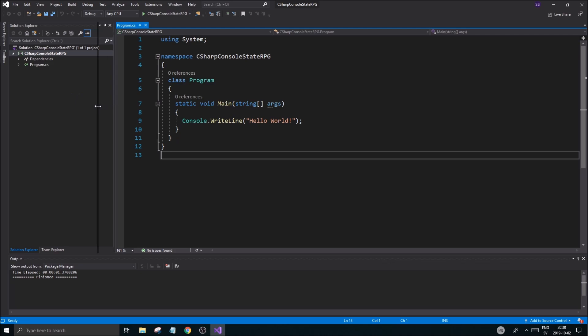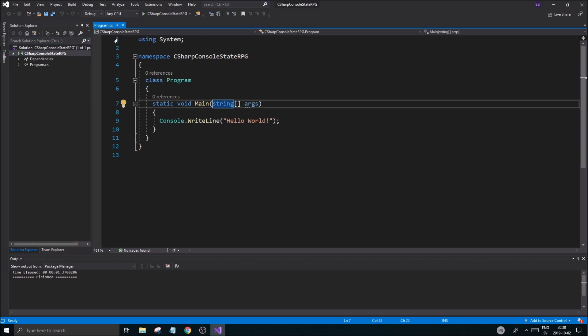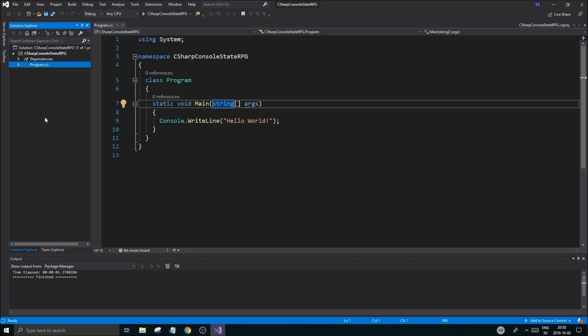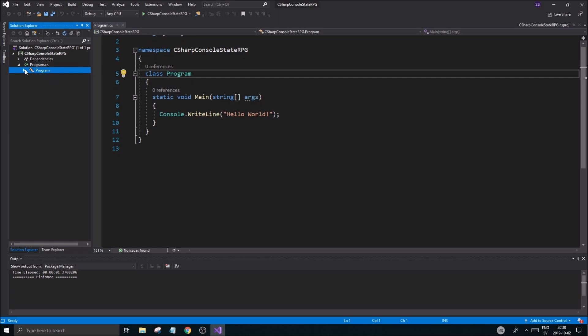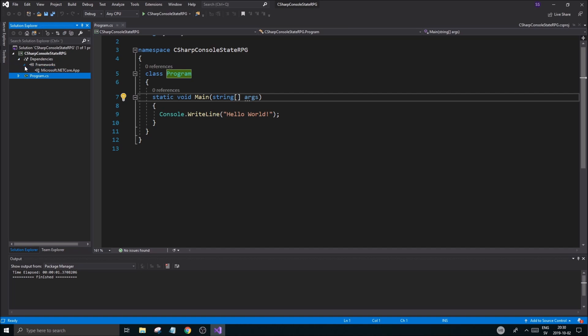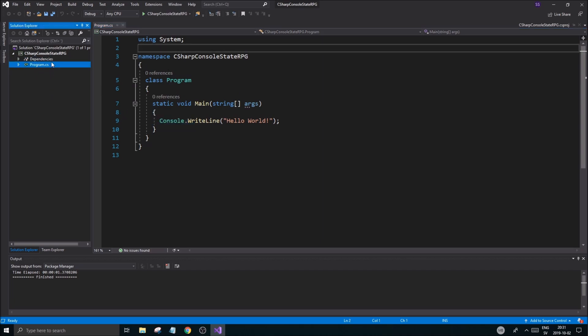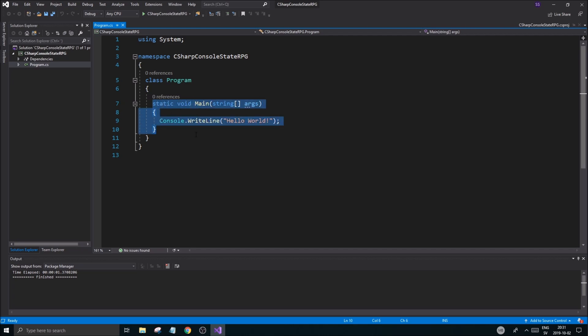Now let's go through what you see in Visual Studio. This is your main window where your file is open — you can see which file is open here. You can see your solution, which is basically a big package that organizes everything: your settings, your class files within the project. If you open these further you'll see what classes you have and what functions. The dependencies and .NET Core app folder has a lot of stuff you don't need to care about for now.